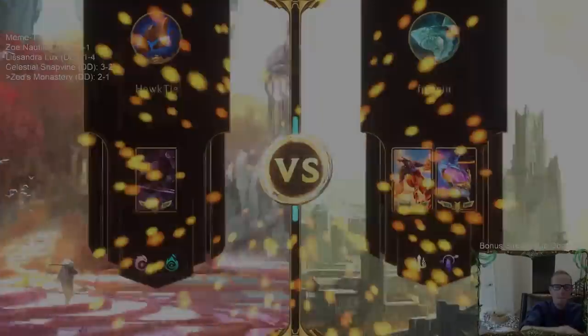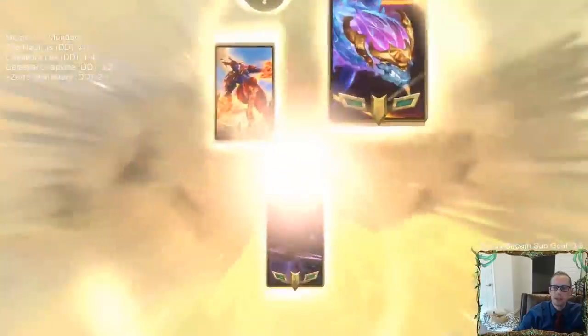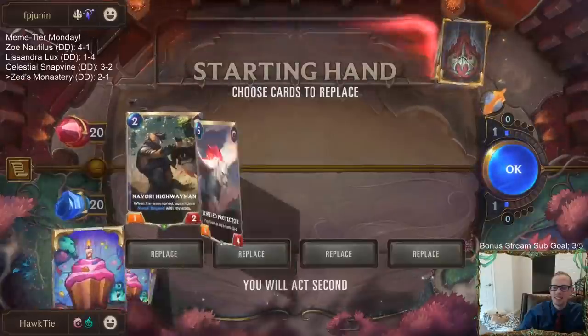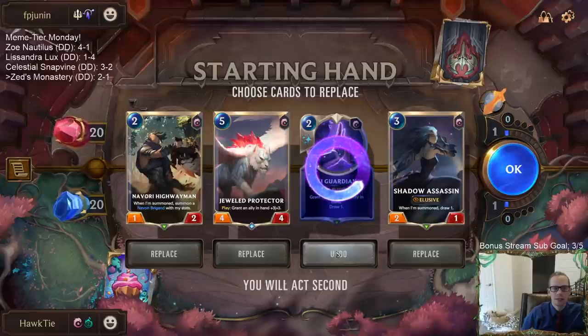We defeated the Monkeys. Next we're facing Dragons — I'd rather face Monkeys than Dragons. Jewel Protector is a little slow, but it's a great card. This is a slow hand, but Jewel Protector is great.